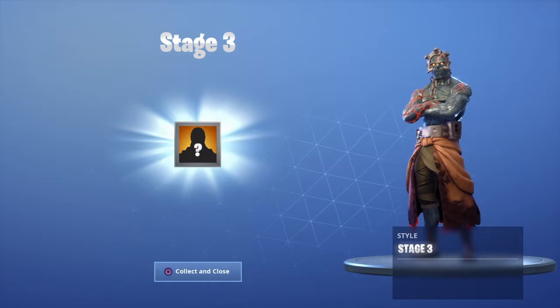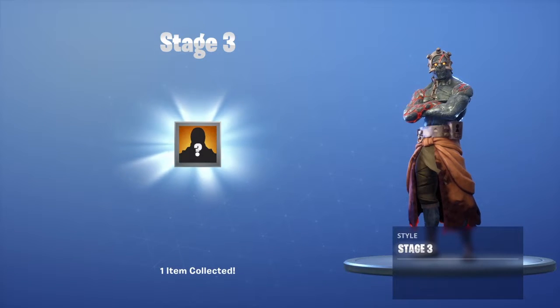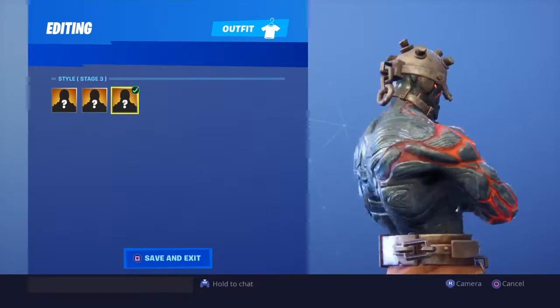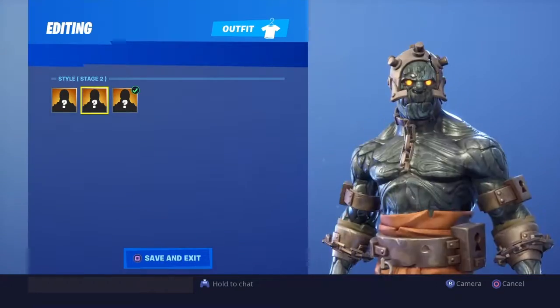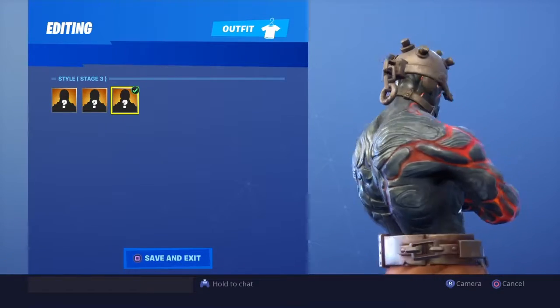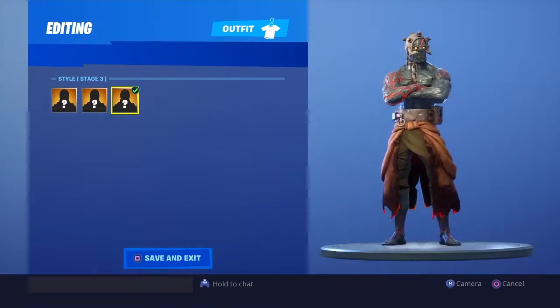Hey guys, welcome back to my channel. Today I'll be covering how to find stage three for the prisoner. As you may remember, for stage two we had to find a key to unlock the stage two skin. For this stage three challenge we have to do something different — we're going to find a forged campfire and light it up. That's the only way to unlock stage three.